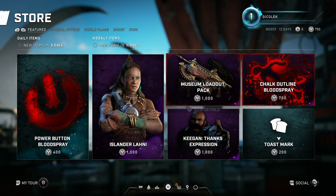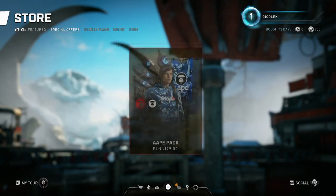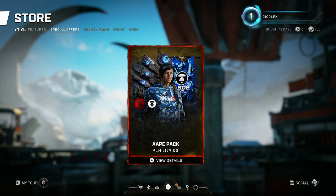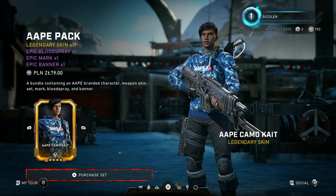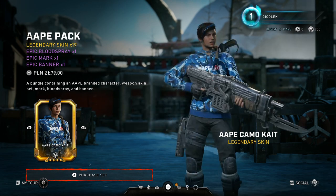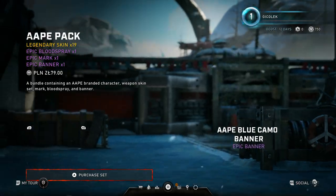These are featured items — there hasn't been any featured item yet. In Gears of War 4 you have special offers, so I guess it's a promotion. You can pay for a Legendary APE pack which has an extra suit, and you can use Polish currency for that — which is around $20.